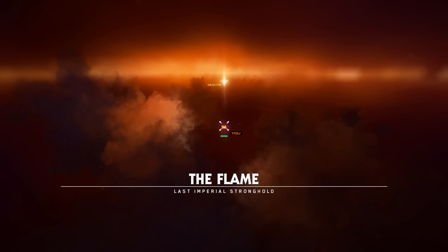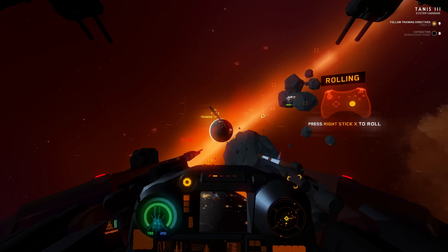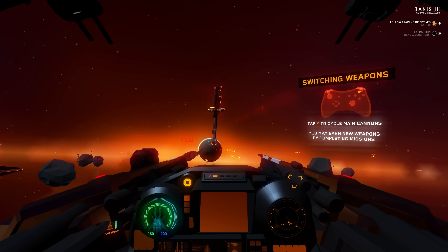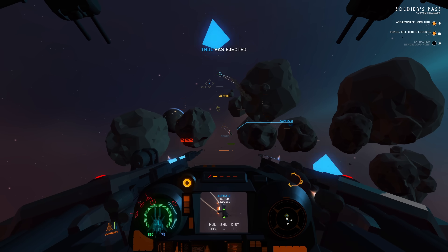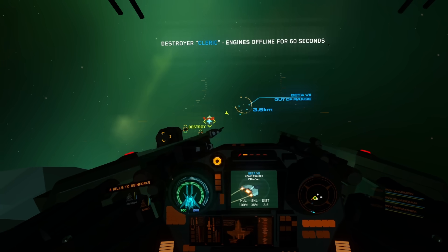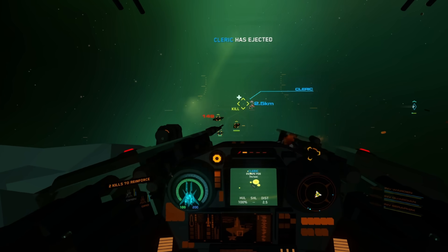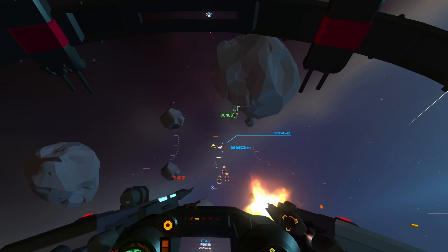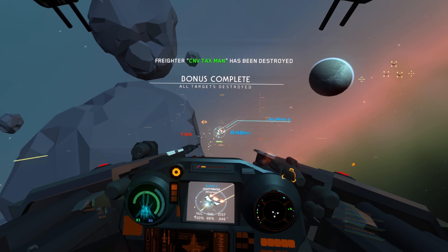What really impressed me about first loading up this game is that immediately within the first training mission, you get a feel for all of the core mechanics of piloting: decoupled flight mode, thrust management, weapon swapping, targeting, basic maneuvering, shield health, etc. And while that sounds like a lot of stuff, it's actually very simple and easy to get into. This makes a lot of sense since you are playing in VR and it needs to be easy to do, and mostly the game is designed around controller support. Right away, within pretty much the second mission, you can start pulling off cool maneuvers and getting into fun, intense dogfights.